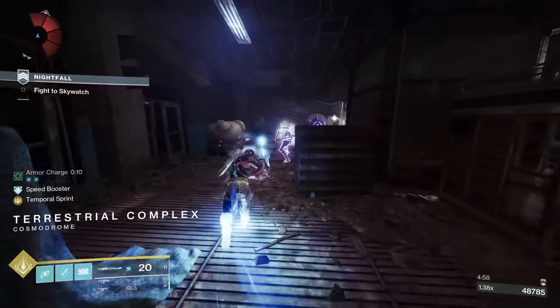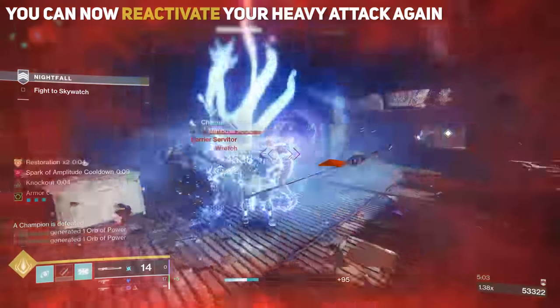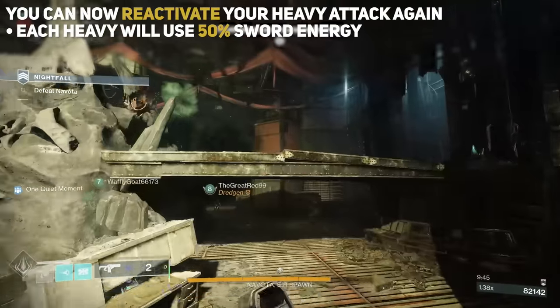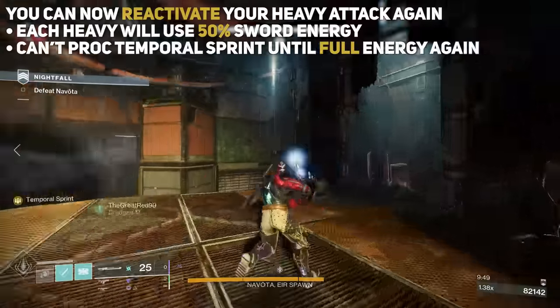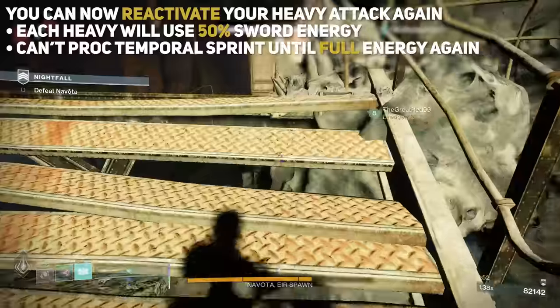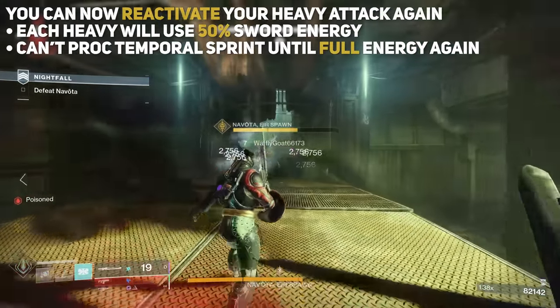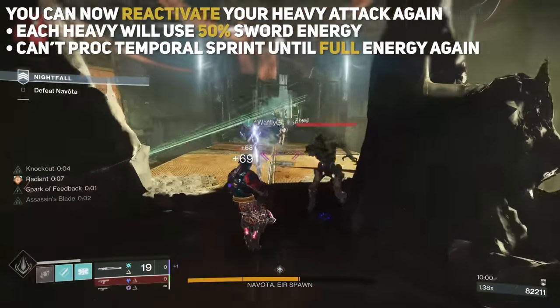This works exactly how it sounds. Once you sprint and use the first teleporting heavy attack, you can then reactivate it again to do a second one. Each of these will use about 50% of the heavy attack gauge, and once you activate either one or both of them, you'll have to wait for that gauge to essentially fully recharge before being able to proc Temporal Sprint again. This means you won't be able to sprint and proc Temporal Sprint again if you wait too long after even just one — you'll have to wait until that sword energy is full.